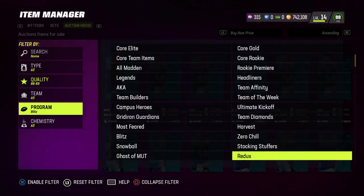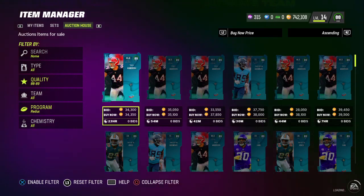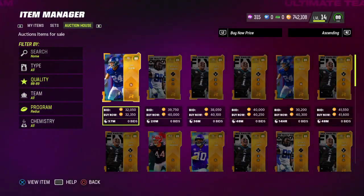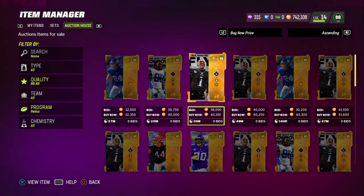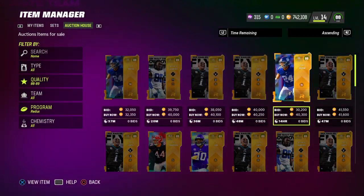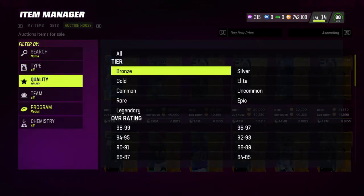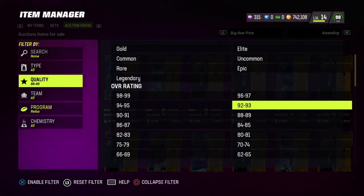On the 88 to 89 filter, you can also look at Redux cards. Redux are a little harder because they're a bit more expensive. As you can see, the cheapest is 32,000 and then it jumps to 40,000, so you need to know your prices when sniping Redux cards.